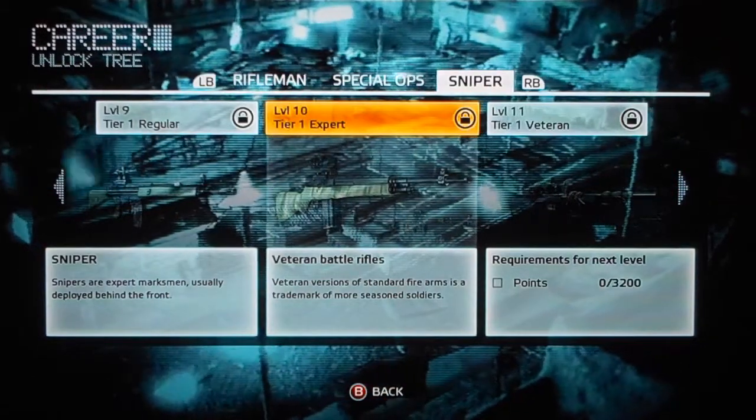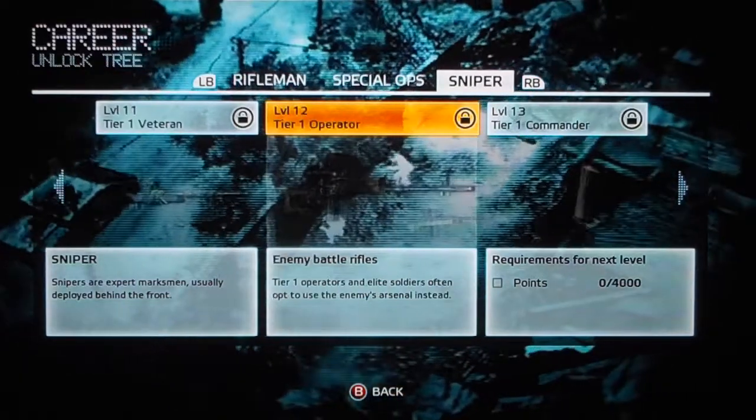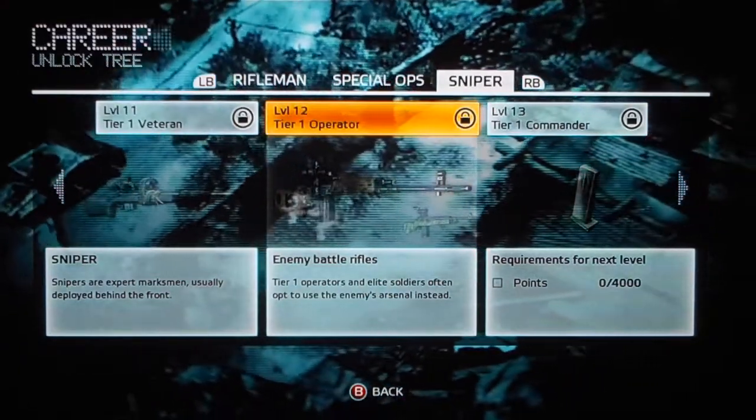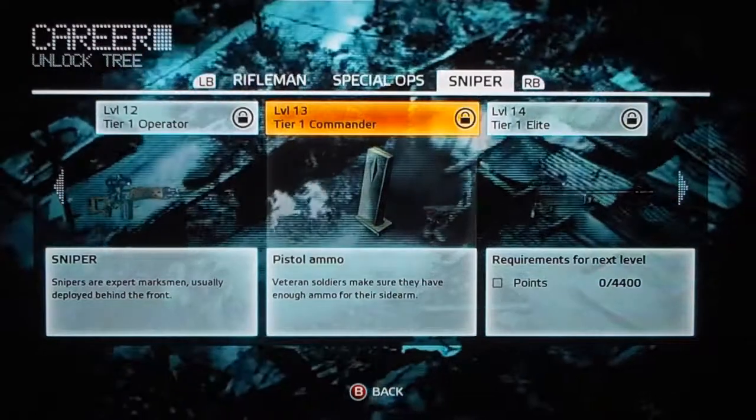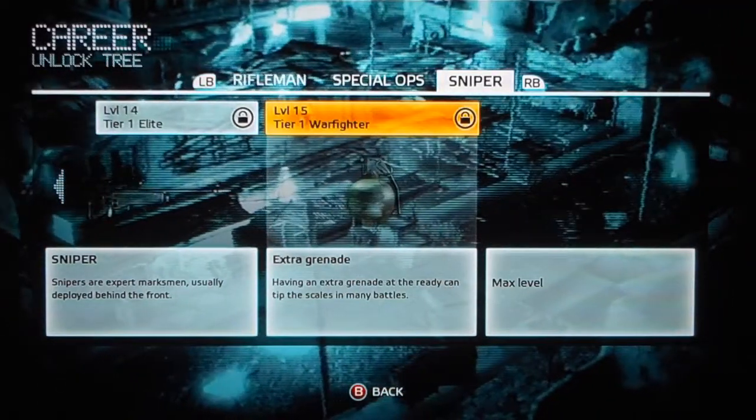At level ten, you unlock the veteran battle rifles. Level eleven, you unlock the veteran sniper rifles. Level twelve, you unlock the enemy battle rifles. Level thirteen, pistol ammo. Level fourteen, enemy sniper rifles. And fifteen, the extra grenade.